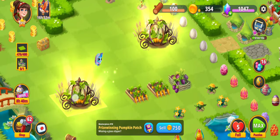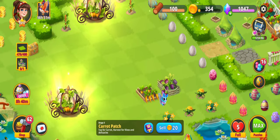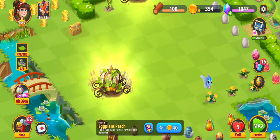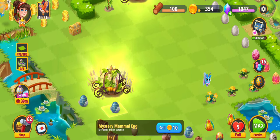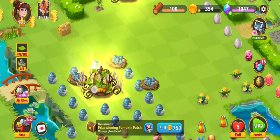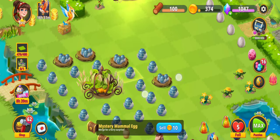Let me tap this and show you what comes out — I'll tap one at a time so you're aware of what's being made. We're getting mystery mammal eggs! If somebody wants to make a lot of mystery mammal eggs — say there's a task — you can do that. This is all from tapping, and that's a lot of eggs!